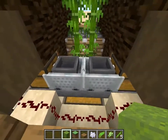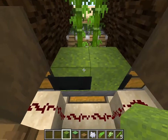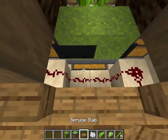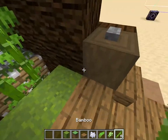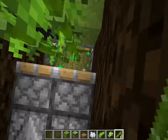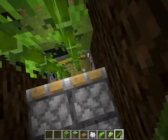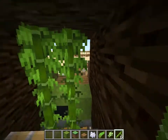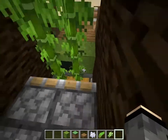Any bamboo that drops inside these green concrete powder blocks — you can make them whatever you want, I chose green concrete powder because it matches the bamboo — goes into the chest so I can collect it. Even if I don't place it back, I can collect bamboo like I'm doing right now. You can also throw bamboo through the door and collect it from the other side.